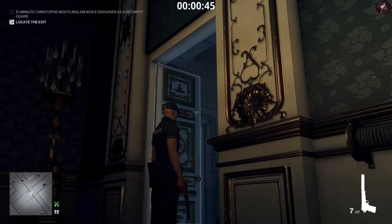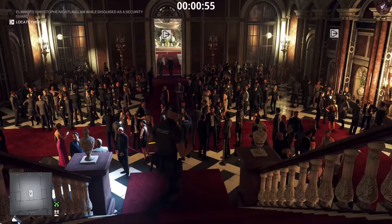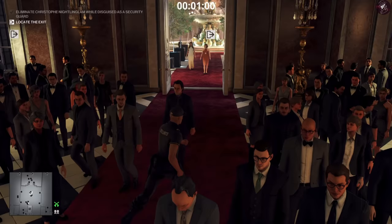Just watch out for the camera right here as we exit — there's a camera just as we exit, so I'm going to shoot that. Now we can run straight to the exit. This is the last time I'll be taking this exit because in levels two, three, four, and five it's a little shuffled and the rules are a bit different.